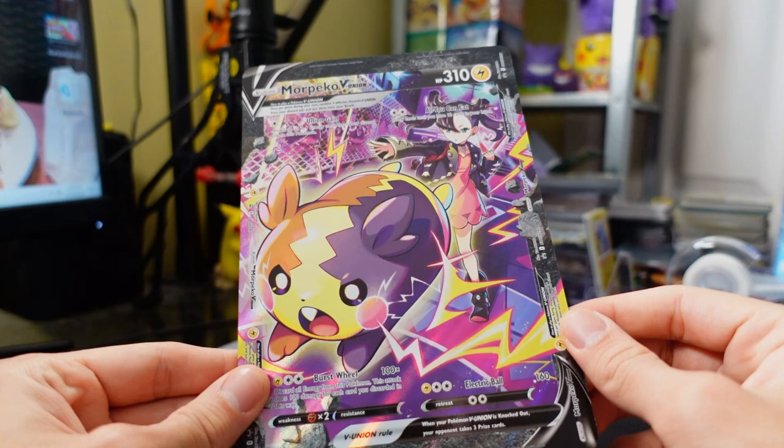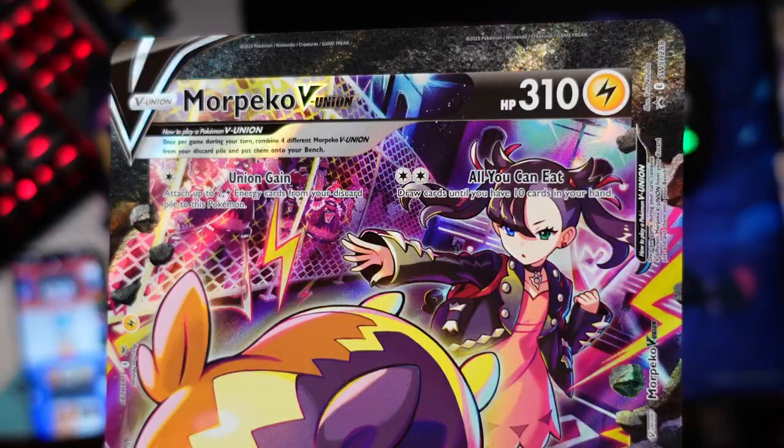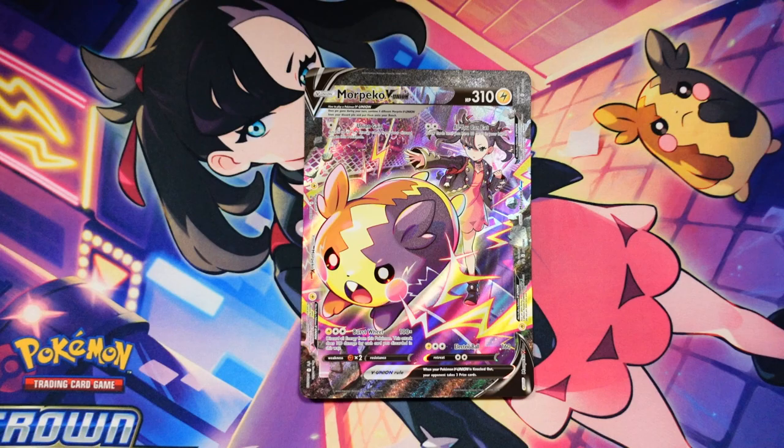Here's a look at the Jumbo Morpeko V-Union card — it's a beefy card with 310 HP. You could honestly call this like a trainer gallery rare for Morpeko because you've got Marnie in the background throwing Morpeko into the battlefield. It goes really well with the color scheme of the playmat — if you used this deck with the playmat it would look really, really cool.